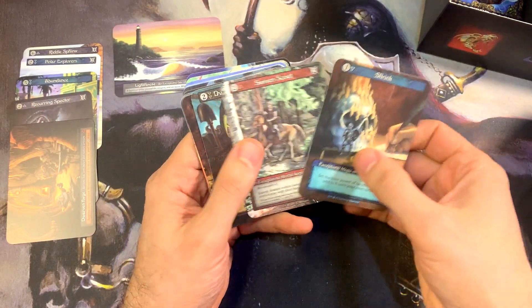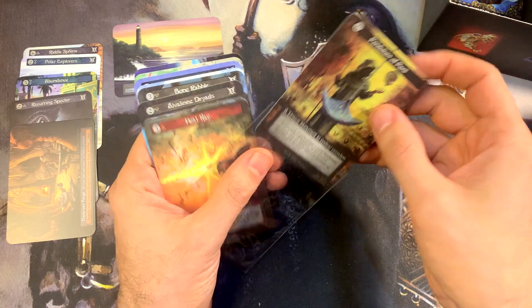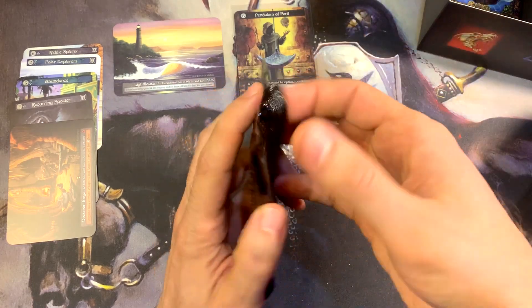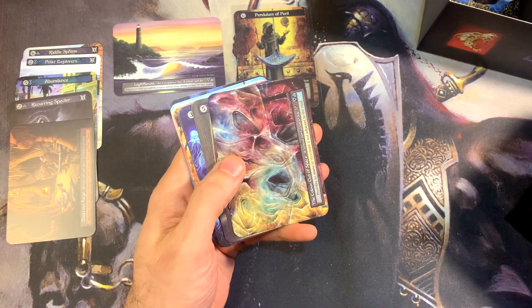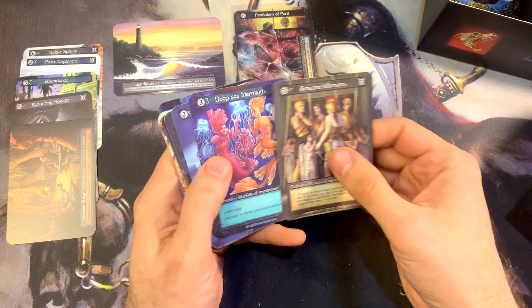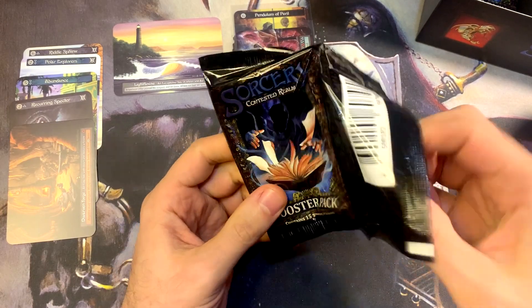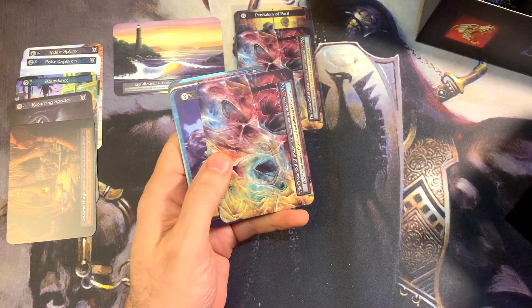Comment below if you have a favorite Sorcery card. Pendulum of Peril — what's your favorite Sorcery card? I still like the design of that one that time walks herself. Drawing three is just that good — I'll give my opponent another turn if I can have three cards any day. Because with those three cards I can deal with whatever they do on that extra turn. But if you get to choose when to do it, because your avatar actually goes to the site and activates the ability, it's just a nice option to have.